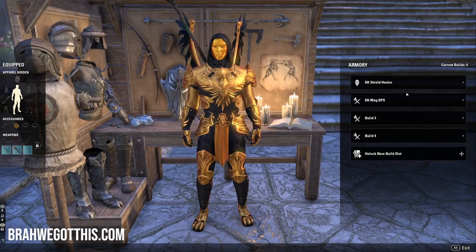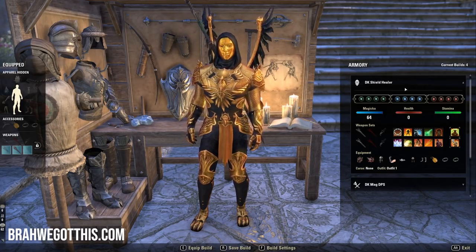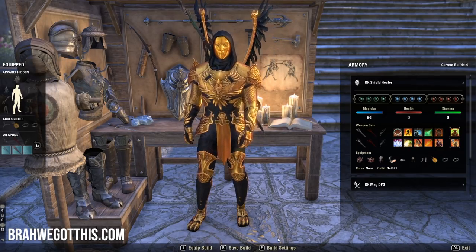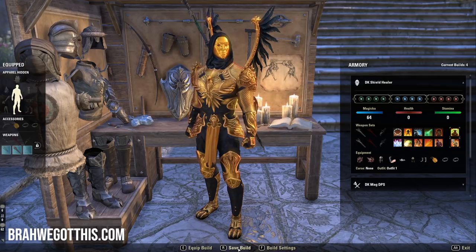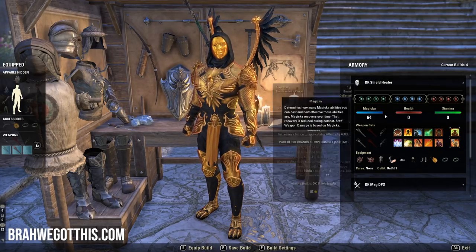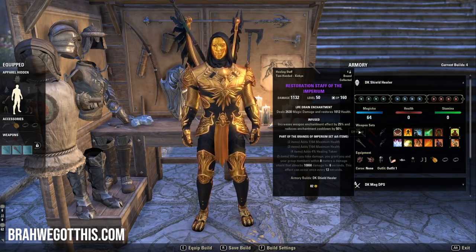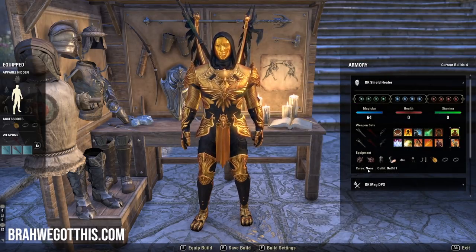Looking at the interface, you'll see icons here: Equip Build, Save Build, and Build Settings. When you first go in, you'll want to save your build. Press R and that'll save your build into a template — it saves all your CP, all your attributes, your weapons, your skill bars, your equipment, and your curse. So if you have vampirism or werewolfism, that's saved too. And it saves your outfit, though I noticed the outfit doesn't always seem to change — that might be a bug.